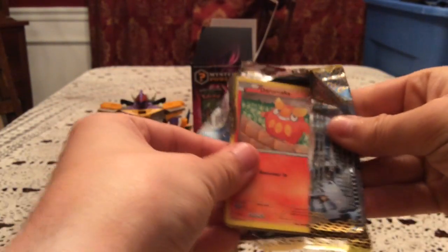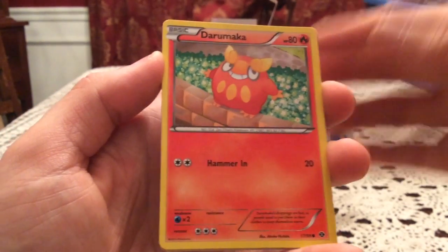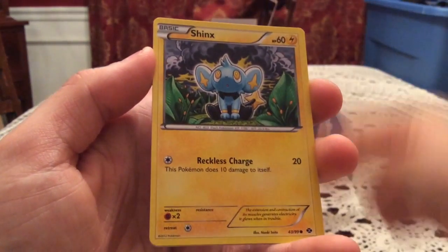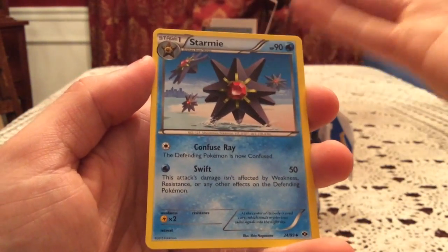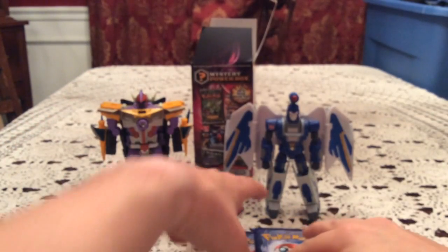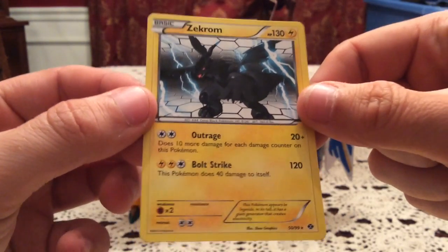Next up is a Next Destiny pack — very happy to see that. I kind of consider any pre-Legendary Treasures packs to be retro packs. I'm honestly not sure if there's actually any of those in these things. We have Darumaka, Ralts, Sneasel, Munna, Shinx, Hippowdon, Starmie — I feel like it's been forever since I've actually looked at this card, I like that artwork — and Sky Arrow Bridge. Reverse holo is Luxio, that's an uncommon, I'm pretty sure I have that one so it's a duplicate. The rare card is Zekrom — a non-holo, but still a very awesome legendary non-holo to get.